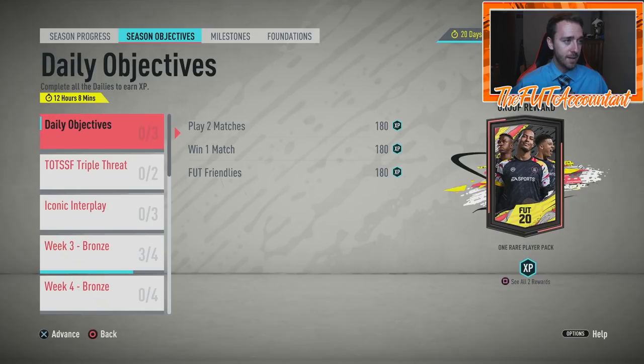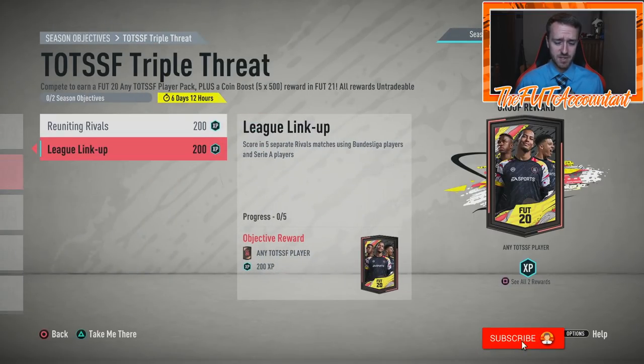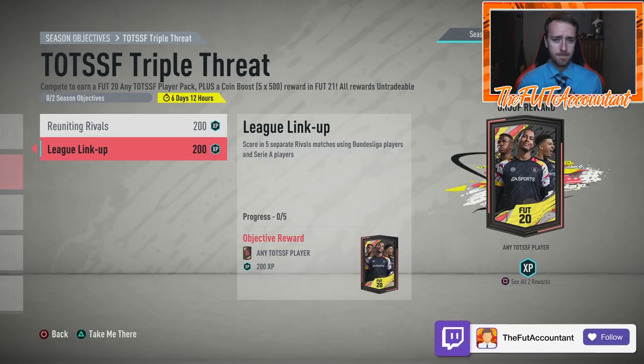Europa League Road to the Final cards got upgraded today, so that's something we need to look at. We also need to talk about Champions League games that happened on Friday, and what more movements we could see for Saturday's games. This is a pretty cool objective — you play 10 Squad Battles matches, scoring in 5 Rivals matches with Bundesliga or Serie A players.